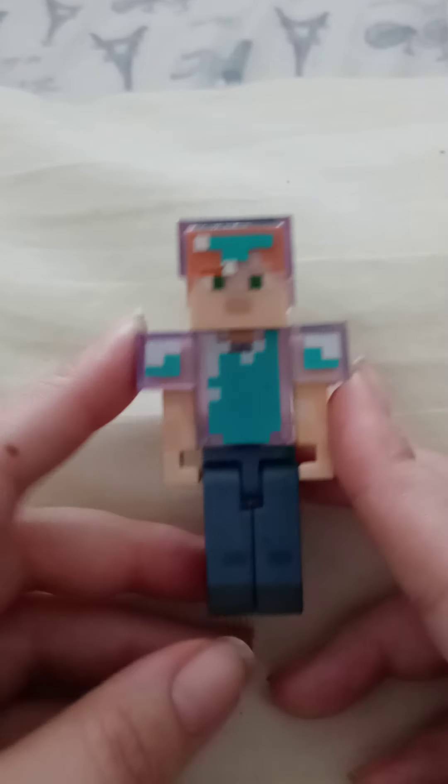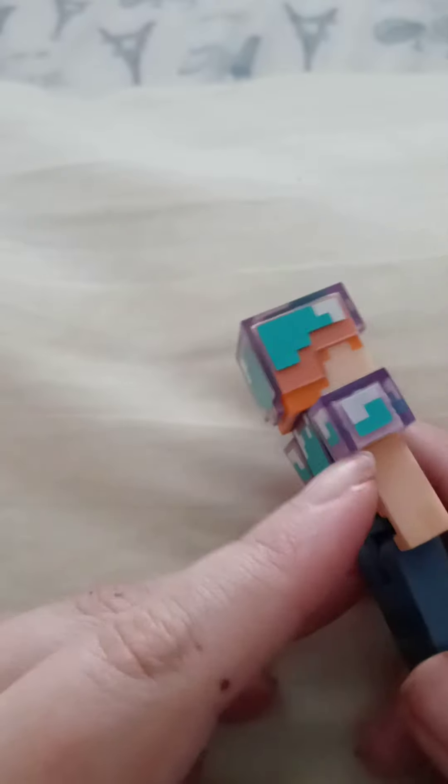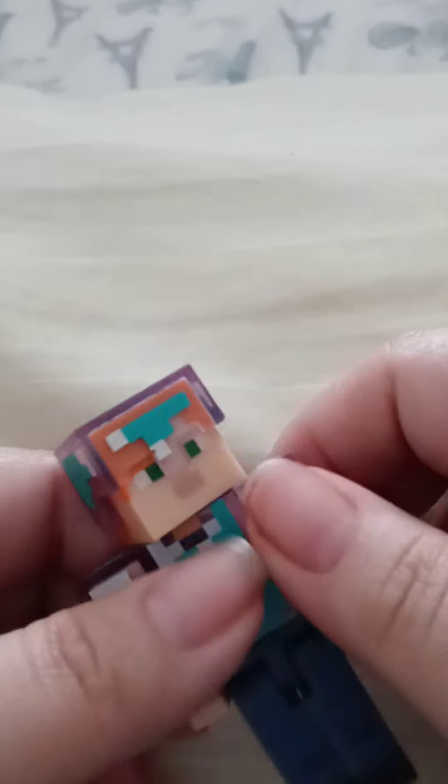We have this little guy — he's pretty cool looking. I like the hair. He kind of looks like he has a shield. You can decapitate him, but I wouldn't suggest that. You can take his arms off if you wanted to. You can also make him sit.